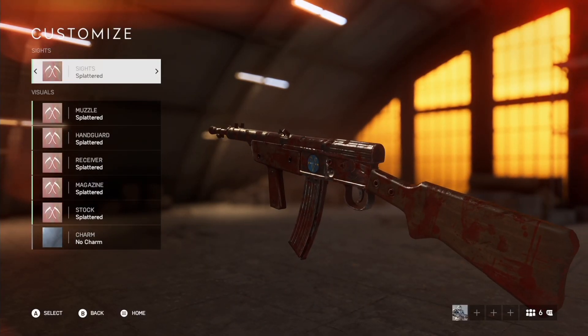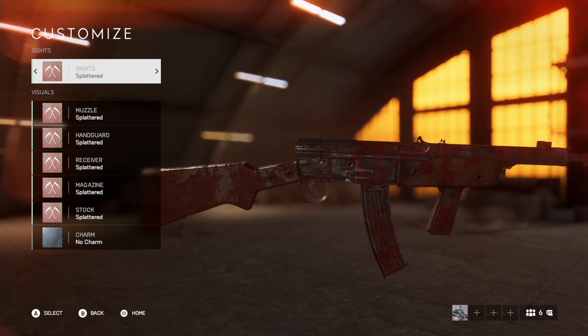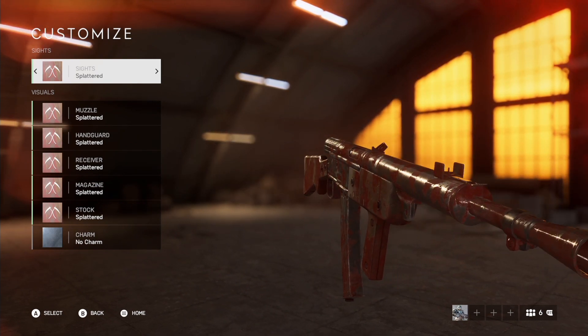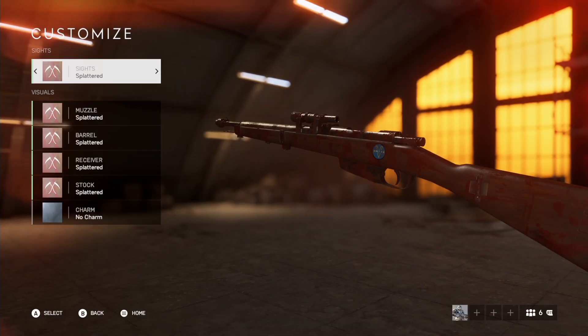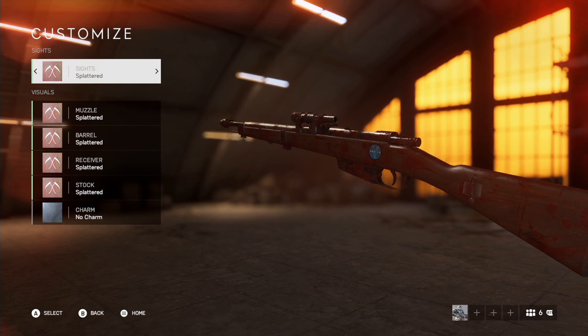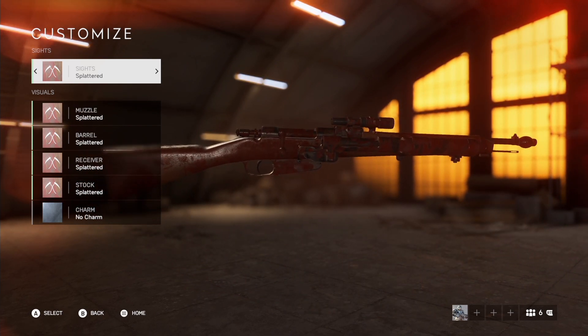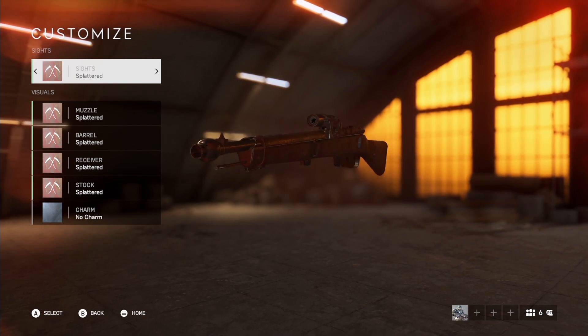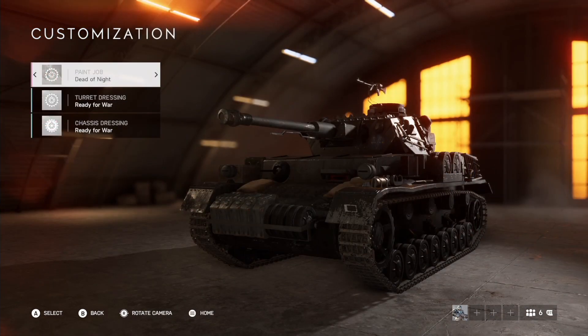Starting off with the free cosmetics: when you log in today you are awarded the Splattered weapon skin for the Sturmgewehr, the M28, the KE7, and the Gewehr — meaning each class gets this skin for a weapon. It's of common quality so it's not that exciting; it looks like a blood smear across the entire weapon, which is kind of interesting, but nothing too special.